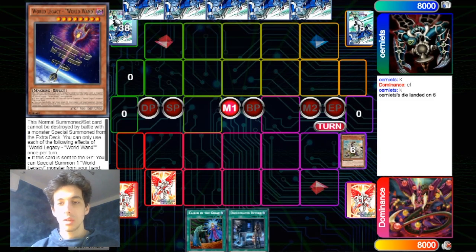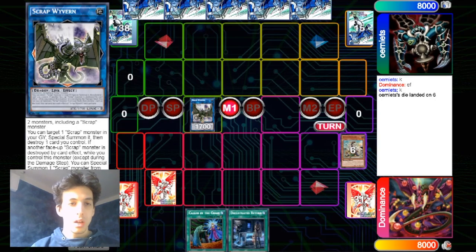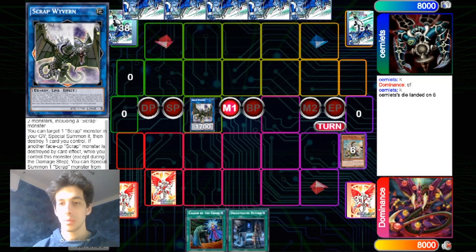Now it goes to Scrap Wyvern — let's read that. The materials are two monsters including a Scrap one. Effect: you can target one Scrap monster in your graveyard, special summon it, then destroy one card you control. If another face-up Scrap monster is destroyed by card effect while you control this monster, except during the damage step, you can special summon one Scrap monster from your deck, then destroy one card on the field. Each effect of Scrap Wyvern can only be used once per turn.